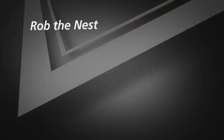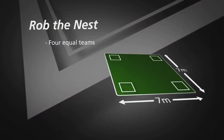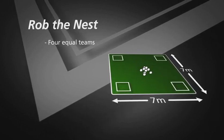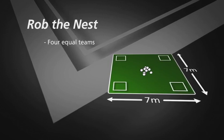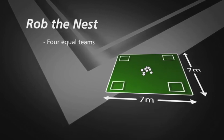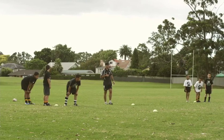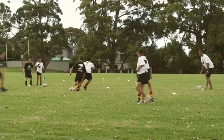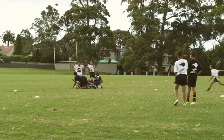This game is called Rob the Nest. Split your group into four equal teams and give each team a name. Set up a drill around seven meters by seven meters squared, with a base or nest at each corner and another nest in the middle where all the balls — usually six or seven footballs — are placed. On the coach's whistle, the first player from each team runs out, grabs a ball from the middle, takes it back to their nest, then tags the next player, who can steal from the middle or from another team's nest.